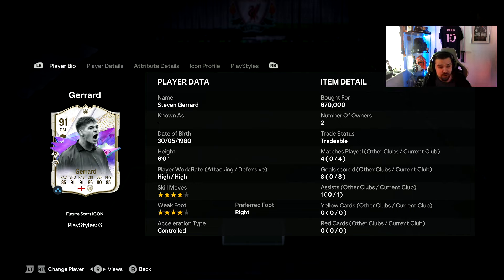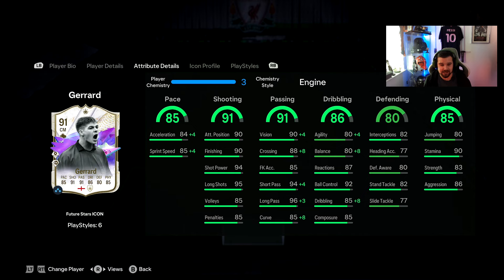In this price range under a million coins, I don't think you're going to find anyone better — I really don't. This card is genuinely jokes, as you've seen: fantastic goals, an assist, winning the ball back — he did a superb job. His pace feels really quick, the long shots are fantastic especially with the Trivela, his passing is so good, and his dribbling feels a lot better on the ball.